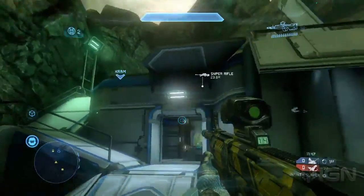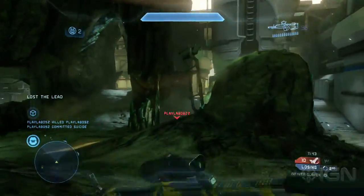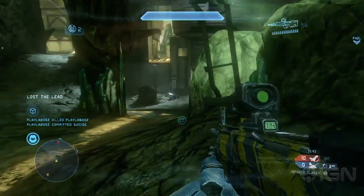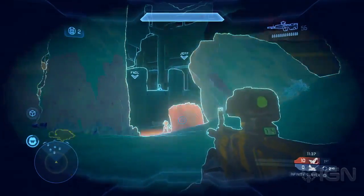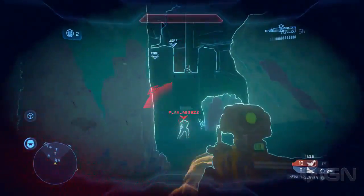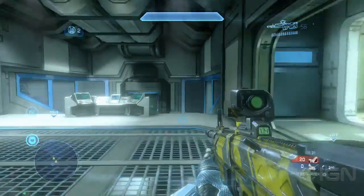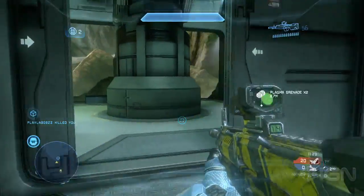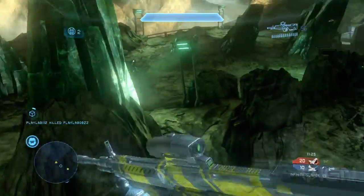So what are we looking at here? This is Shatter and it's a really good map for a lot of objective based play. The thing for Shatter for me is all about controlling the channels that run down the middle of the map. If you get some guys with some long range weapons able to control those channels, you can control the flow of the enemy, and in objective play that really is a big plus for you. We're doing straight up Infinity Slayer here.